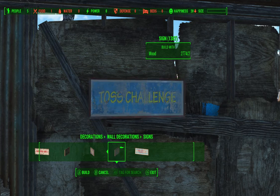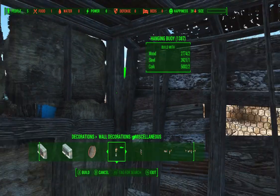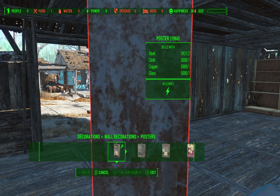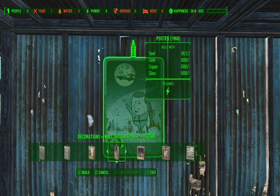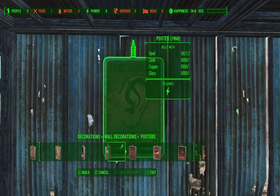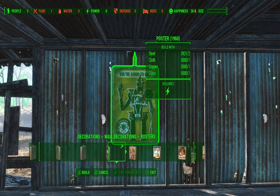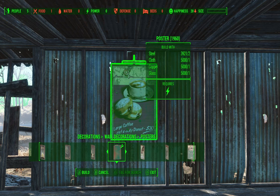Lobster roll. Ice cream. Let's see what posters we've got - put a poster up on this wall. Silver Shroud, cool! War machine. Coffee - what about coffee and donuts? I like coffee and donuts. There we go.